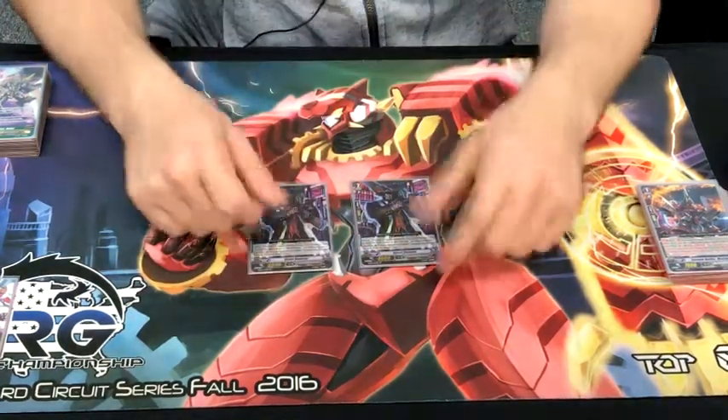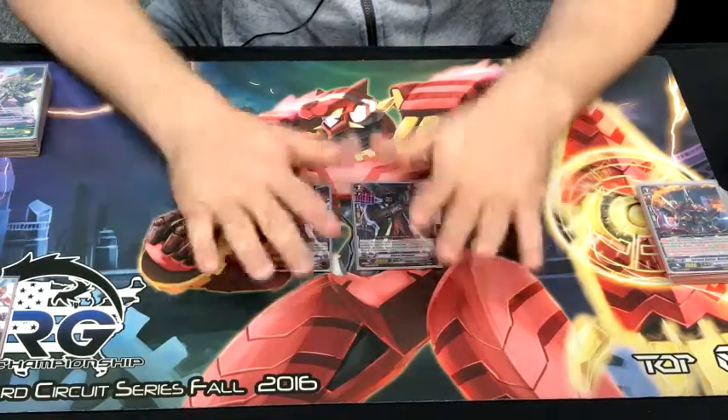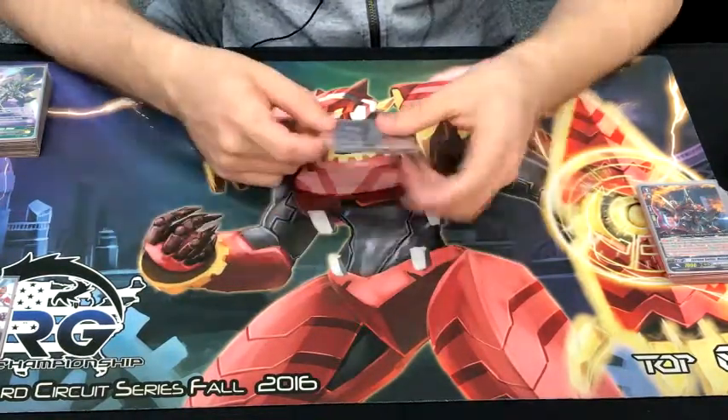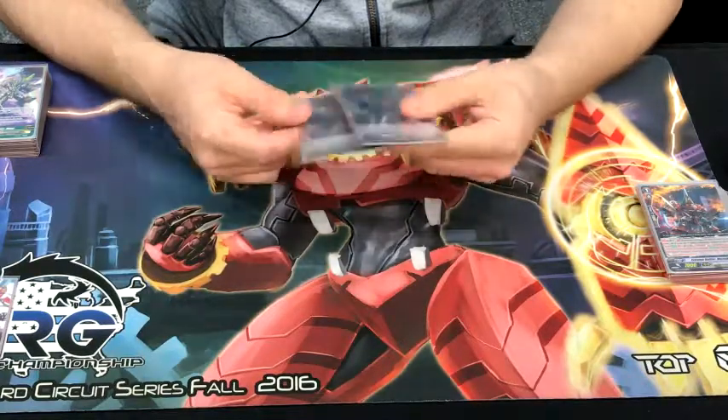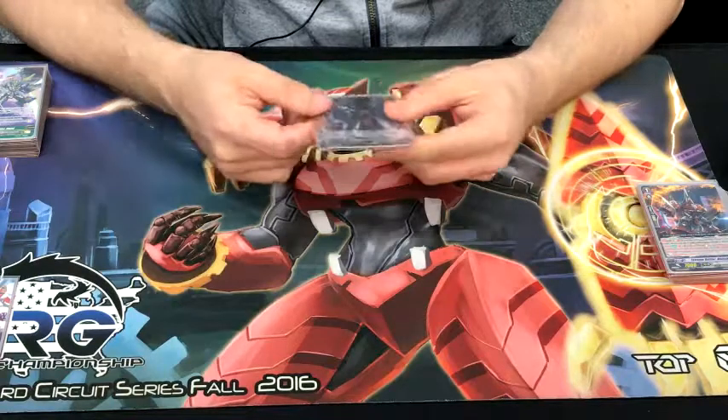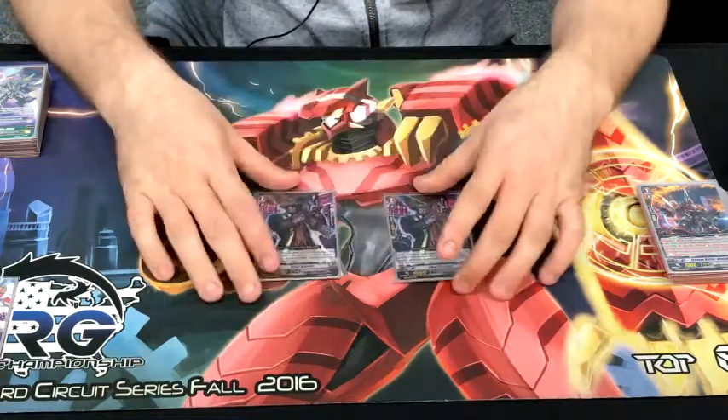Most you can do is throw down units you know your opponent will swing at and protect your Vanguard for later so they don't rush you. Anything with an early game — Night Rose, Royal Paladins — all Royal Paladin decks can just totally destroy this deck.